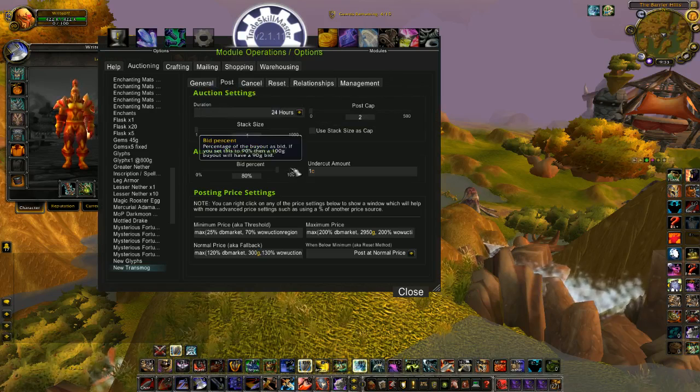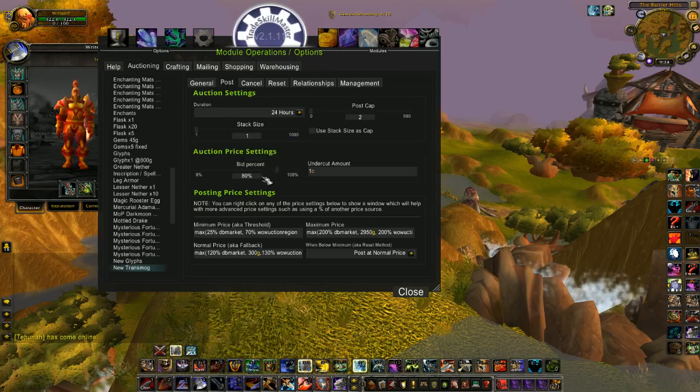Stack size doesn't matter — it doesn't stack. Bid percent: I like to do 80%. This way if somebody's posting and their bid percent might be 90, 85, or even 95 percent, mine's still going to show up first by a standard search unless they're using an add-on to search for it. So I like to keep mine at a lower bid percent. Also, if I'm selling a transmog item for a thousand gold, I probably only paid 100 gold or less for it anyway, so I'm still going to be happy taking 800 gold for that item. I'd rather sell it and have some gold to buy more.